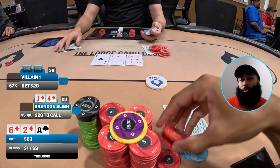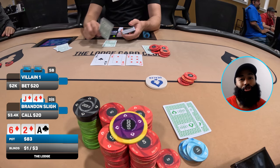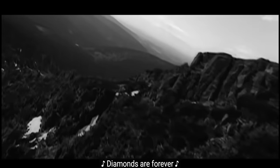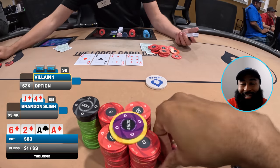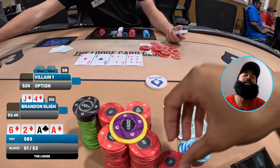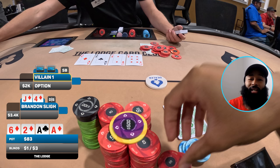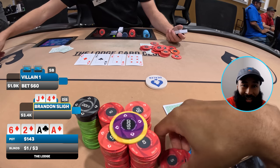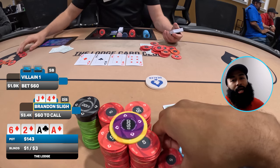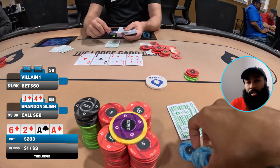We'd have the fourth nuts in a three-handed game, which is pretty good. My opponent in small blind bets 20. I'm not raising here despite playing really deep — just call. We go to the turn and oh baby — it comes the ace of diamonds! We keep hitting cards tonight at the Lodge. They grab chips and bet 60. Should I call or raise? I decide to just call again — let's see that river.